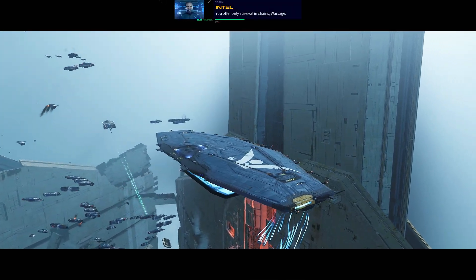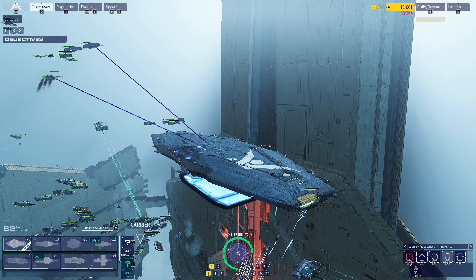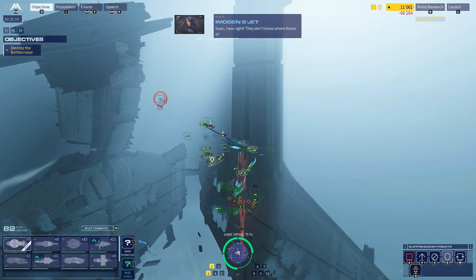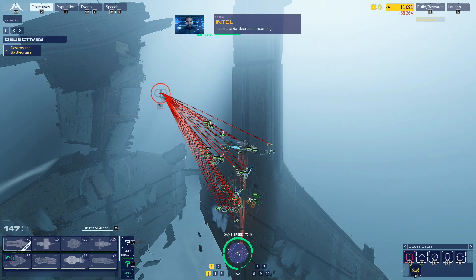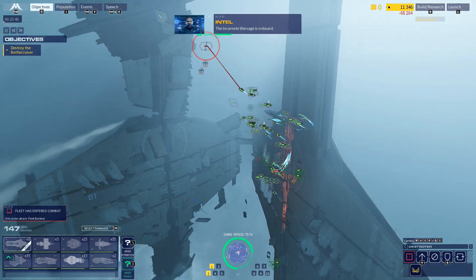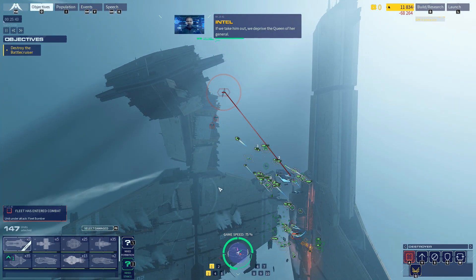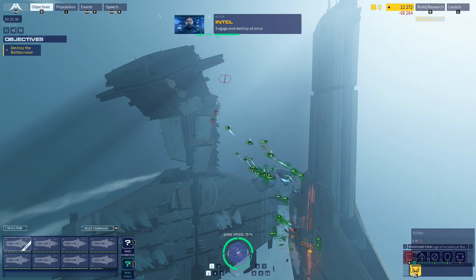You offer only survival in chains, Warsage. Isaac, I was right — they don't know where Karen is. Incarnate battlecruiser incoming — the Incarnate Warsage is on board. If we take him out, we deprive the queen of her general. Engage and destroy at once.